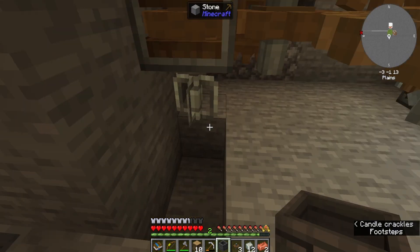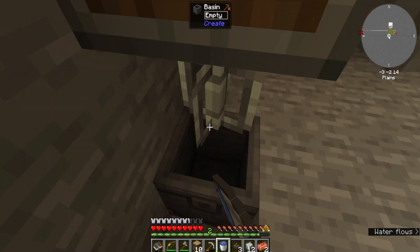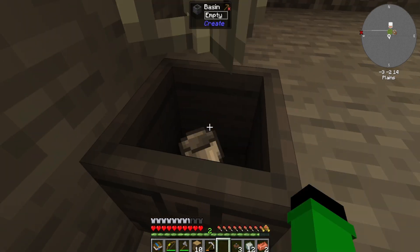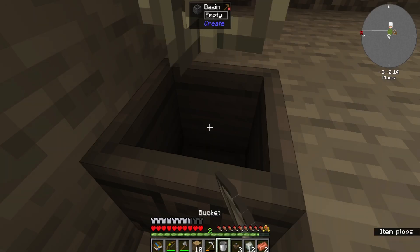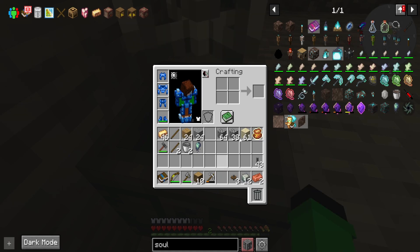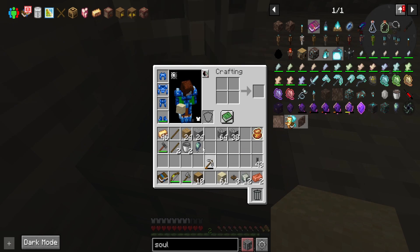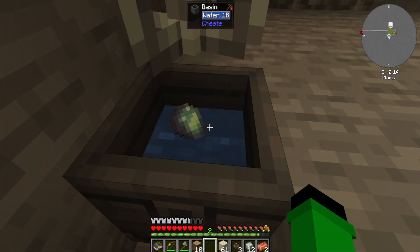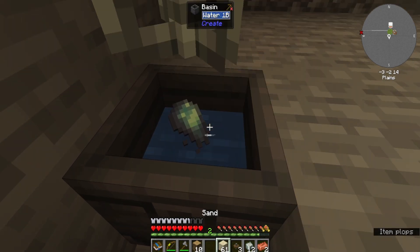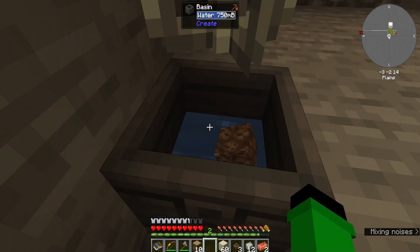Let me just quickly drop the basin here. I'll drop the water bucket in — there we go. The mob soul goes in, and the sand. Look at this — mixing it up! And we now have soul sand!